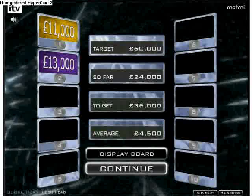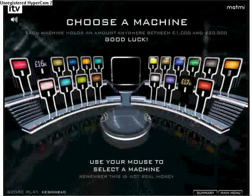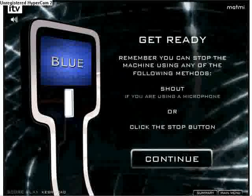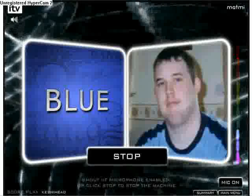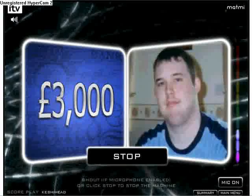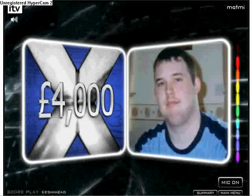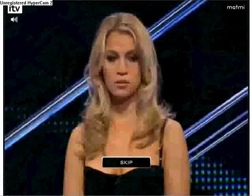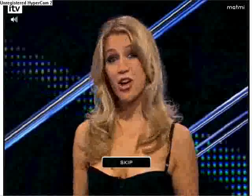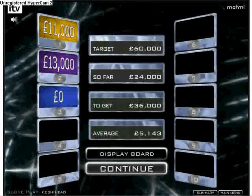We've got an average of £4,500 out of the next eight machines. Pick a colour — let's try blue. It was only £4,000 so it's not really going to damage us that much. It's only if it were like £20,000 that it would be really damaging. You're bound to get a zero — it's better to get it early when you can still turn things around. It's bumping the average up by about £643.